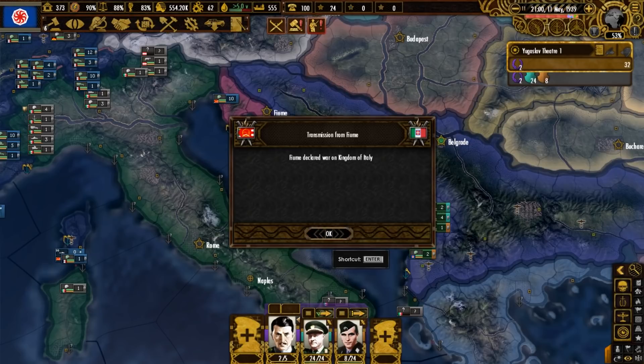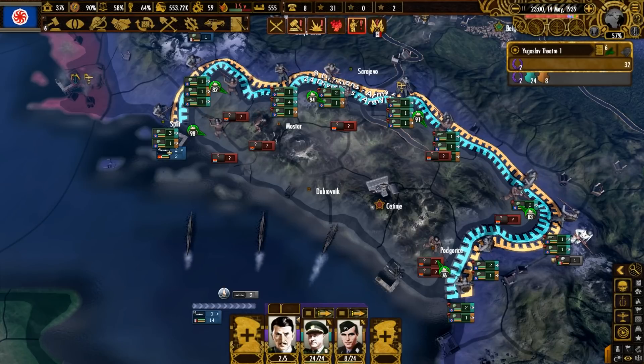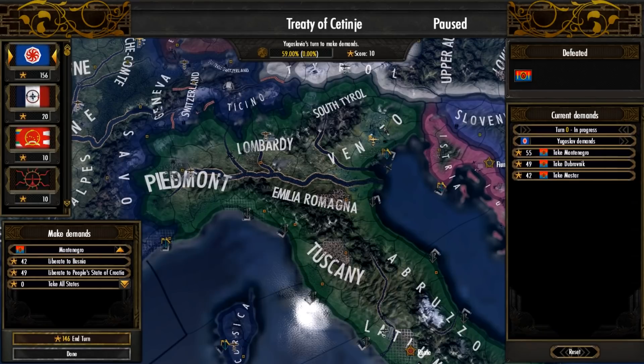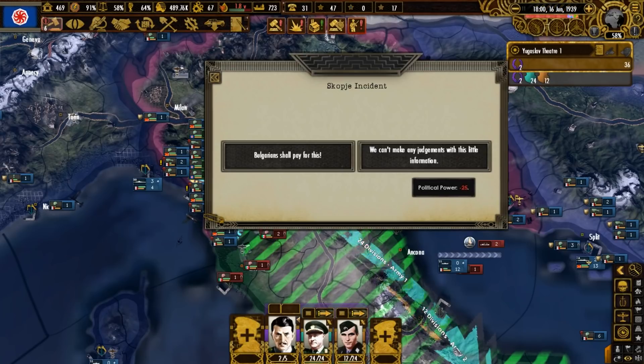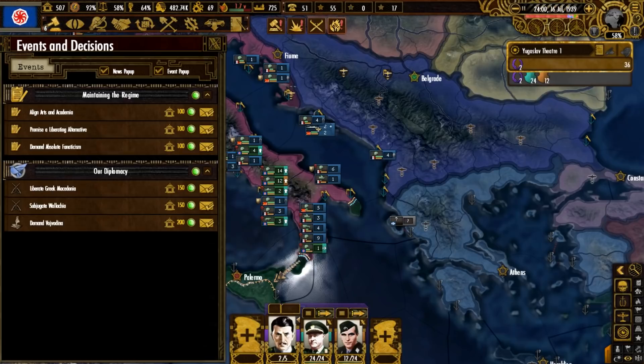Fiume launched their war with the Italians — now is our moment to go after the Kingdom of Montenegro, a subject of Italy. We are pushing into the Montenegrin defenses; it shouldn't be too long before we have a breakthrough. One enemy down, one to go. Now to send our troops off to help our allies in the Italian peninsula. The Skopje incident — let's go with the Bulgarian option to get the National Spirit French military mission, which has some nice effects.